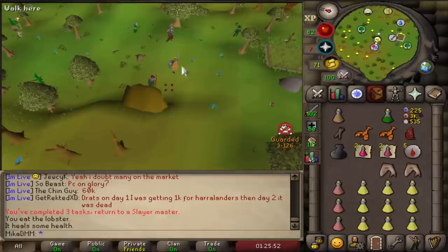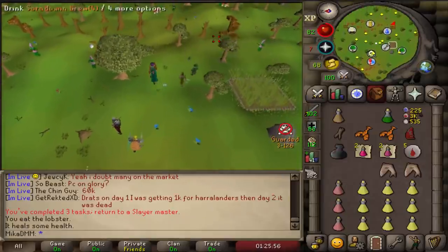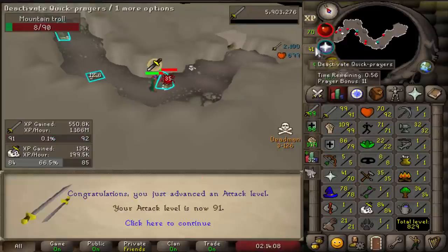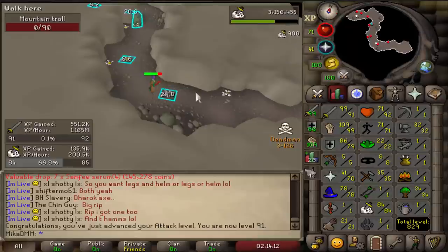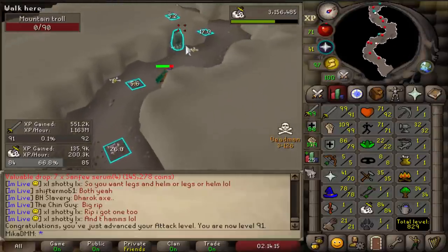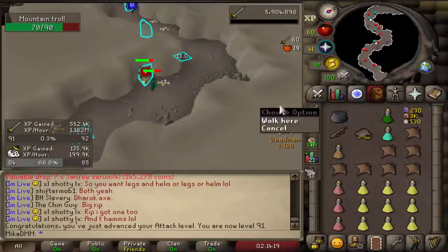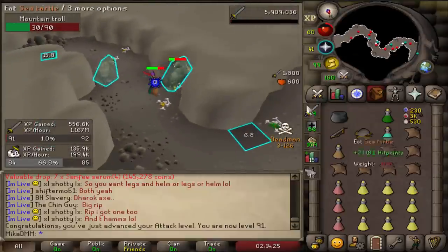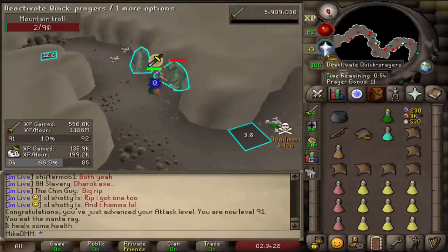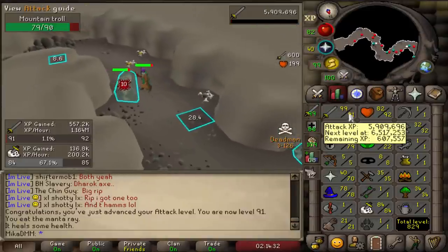Okay, the moment of truth — what do we get? Gargoyles — amazing, that's a good task. I need to buy a hammer though. Here we go, and boom — that's going to be 85 slayer. Just got 91 attack too, though I always miss the levels because I don't focus on it.